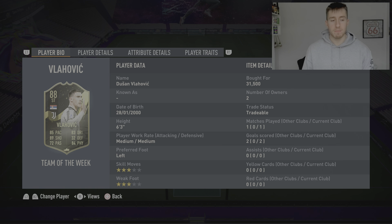He's 6'3", medium/medium on the work rates, left-footed, only 3-star skill moves, 3-star weak foot, which is a little bit naff. I was hoping he might get an increase with the Team of the Week, but unfortunately not. Paid 31k for him — that's the price I'll be reviewing him based off of. I don't think his price will fluctuate too much from that.